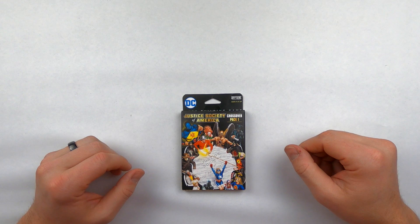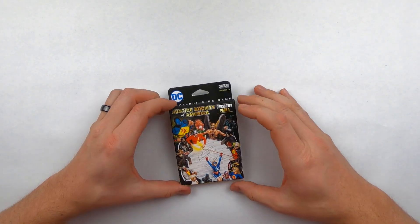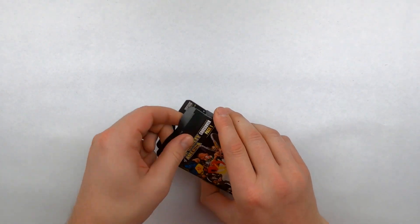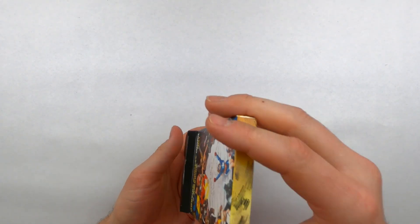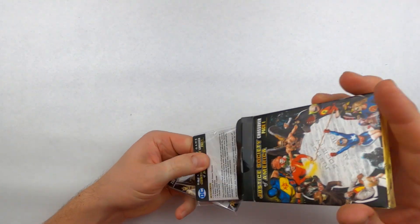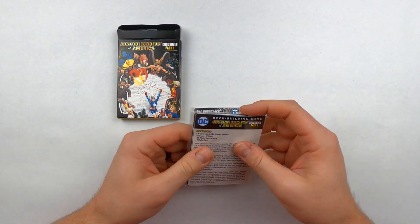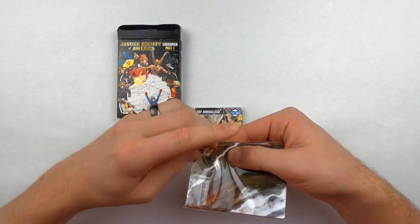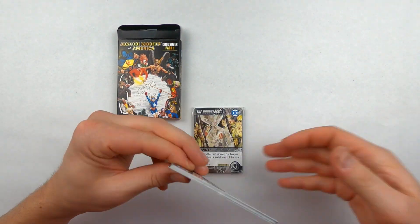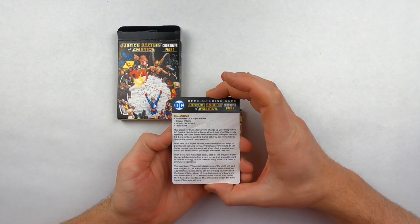There are currently about eight crossover packs for the DC Deck Building Game, which add more variety, different characters, different superheroes, supervillains, equipment, superpowers — everything that changes up the game. These crossover packs tend to have a separate set of rules which help you become more powerful, gain different cards, thus making you a little bit better and able to get more victory points in the end.